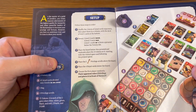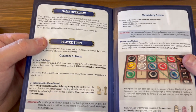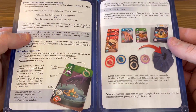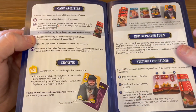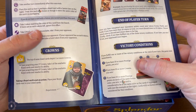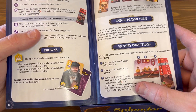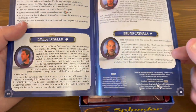The setup looks nicely laid out. I've never played this one, so I don't know. Victory conditions: if you have 20 or more prestige points, if you have 10 or more crowns, or if you have 10 more prestige points on cards of the same bonus colors. So three ways to win.